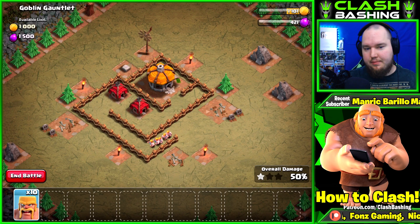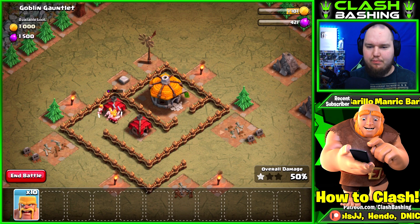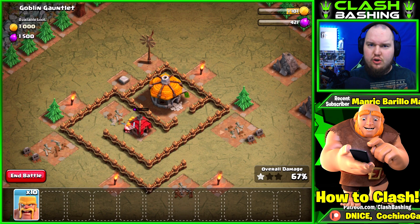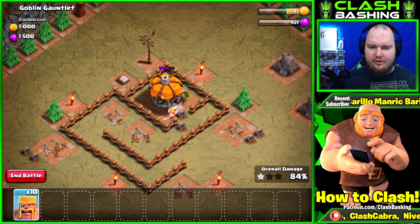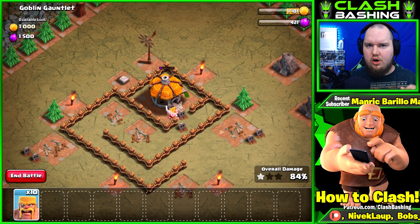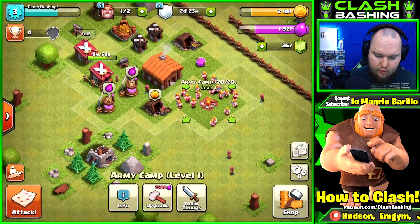We could probably do four barbarians on each really. A bomb goes off but we still have enough to get through. I don't really know what the goal for this account is going to be - I know we're going free to play and not loading any gems. As far as the series objective, we're just going to play and see how it goes - maybe once or twice a week. We can upgrade our army camp but don't have quite enough yet. We need to get our storage up too.